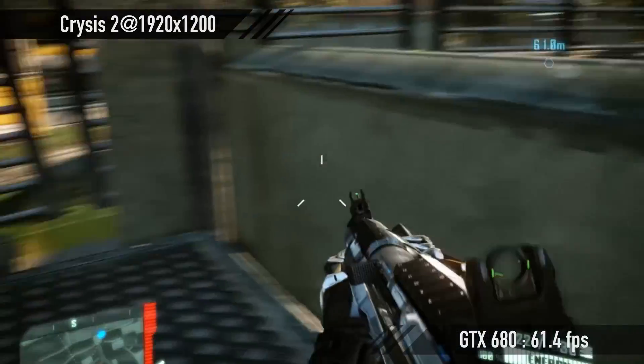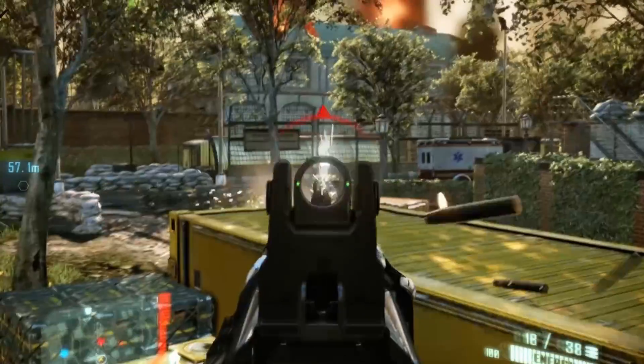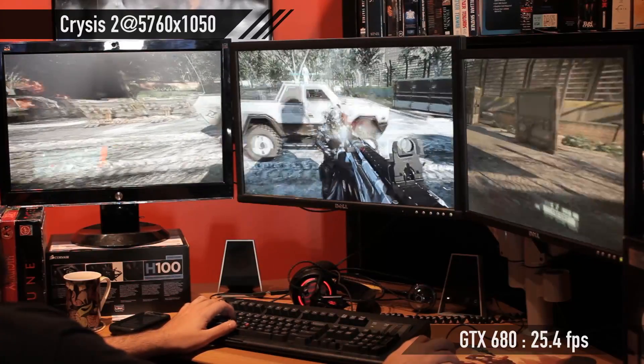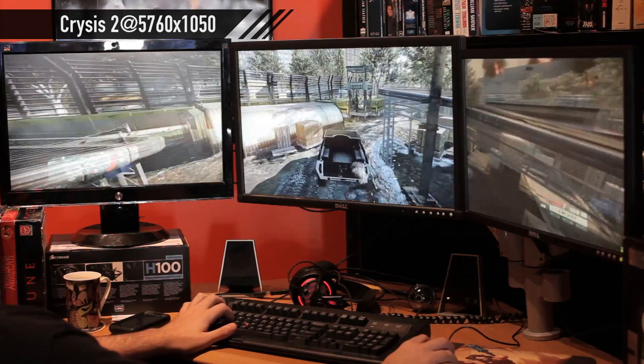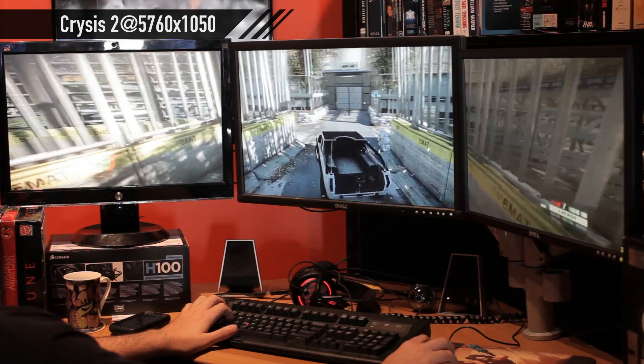So there NVIDIA wins at 5760. For Crysis 2, Crossfire just did not work. After four hours of messing with drivers and reinstalling things I just did the 7970 and the 680. GTX 680: 61 frames per second. 7970: 55.2 frames per second — that's at 1920 by 1200. For NVIDIA Surround versus Eyefinity: GTX 680 got 25.4 fps and 7970 got 26.32 fps at 5760 by 1050. Very very close there for both of those cards.